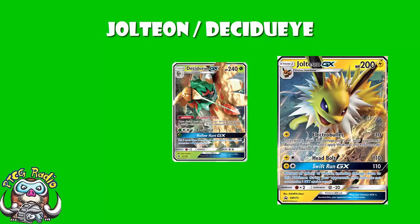Hollow Hunt is a lovely GX attack that lets you put three cards from your discard pile into your hand. Ideally you'll never even use it. The goal with this deck, very simply, is to rush with Jolteon and try to use Decidueye to back you up to give a little bit of extra damage. But there are going to be games where you're running out of resources and things are going a little bit wrong — and if that happens, in comes Decidueye to use the old Hollow Hunt.